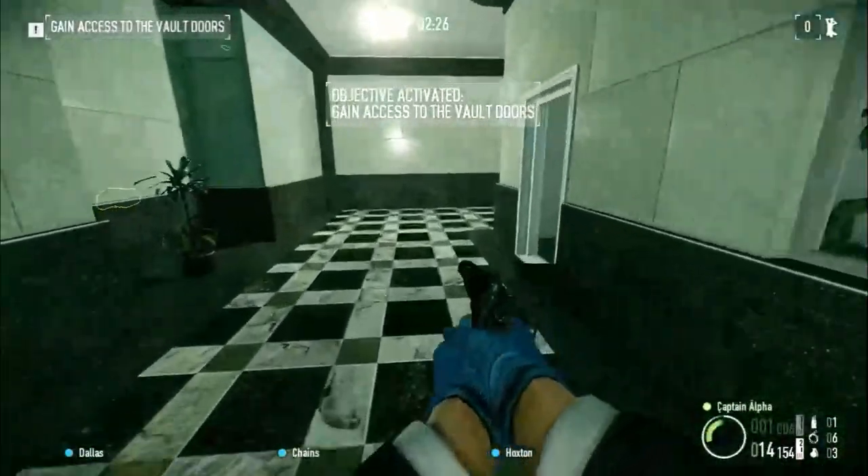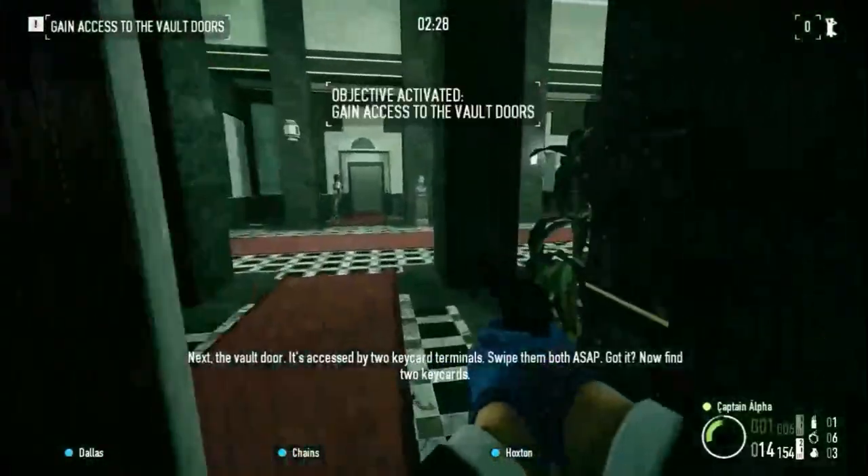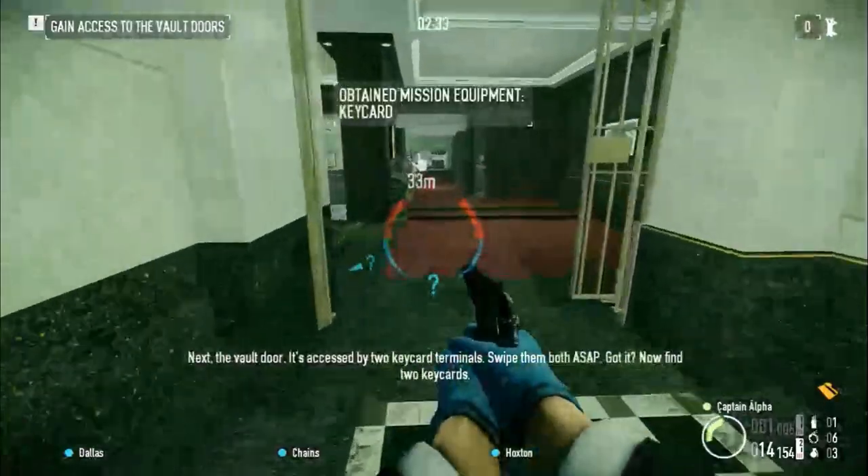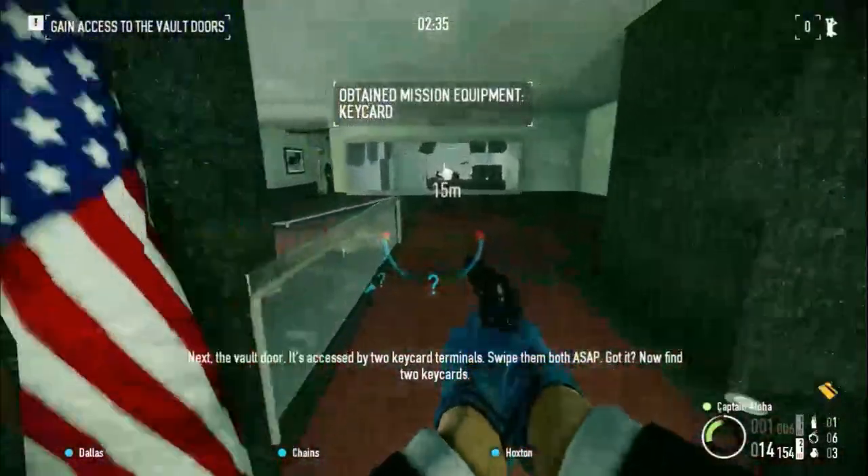Okay, time to get to the front and act normal. The vault door is accessed by two keycard terminals — swipe them both ASAP. Got it. Now find the two keycards.